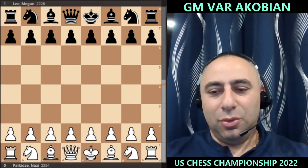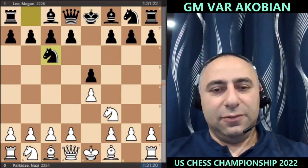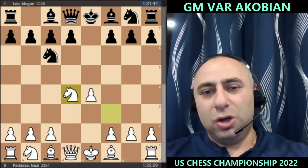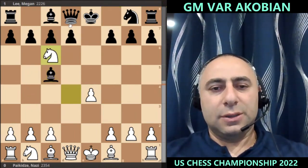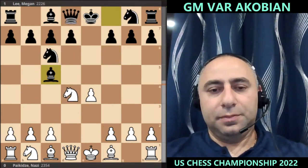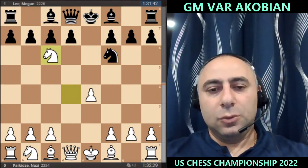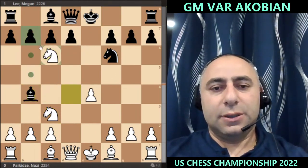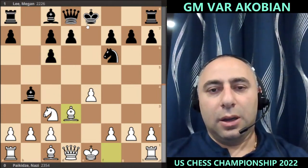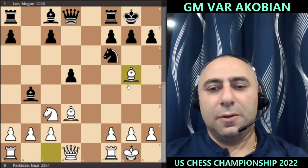The highlight game is Pakidze with white pieces, rated 2354, against Megan Lee, rated 2226. You'd think white is the favorite, 130 points ahead, but the result is going to be surprising — a convincing victory for Megan Lee. Knight f3, knight c6, we have the Scotch. Black can go bishop c5, and for this position takes, queen f6 putting pressure on c6 and f2, or try to play knight f6, which was played in the game. You could also play knight c3, but those lines are just kind of drawish — takes, takes, bishop d3, castles, castles, d5 — leading to more or less equal positions.